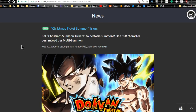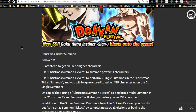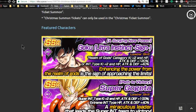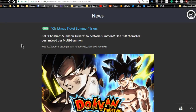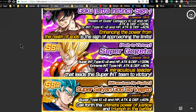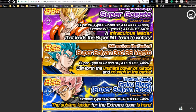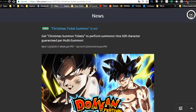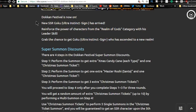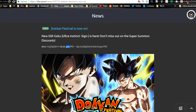We also have the Christmas Tree Ticket summon running until the 13th — all the summon tickets you got from multi-summons expire then, so make sure you use them. They also come from Pilaf's Trove packs. This is the UI Goku banner — a really good banner with Ultra Instinct Goku, Gogeta, Super Saiyan Blue Vegito, Rose, Kaioken Blue Goku, Kid Buu, Super Saiyan God Vegeta, Fused Zamasu, and Beerus. The actual Dokkan Festival runs until the 6th as well — same setup but not the guaranteed.